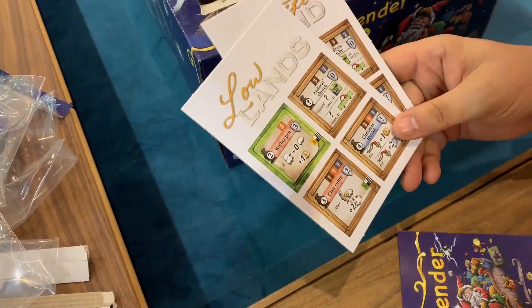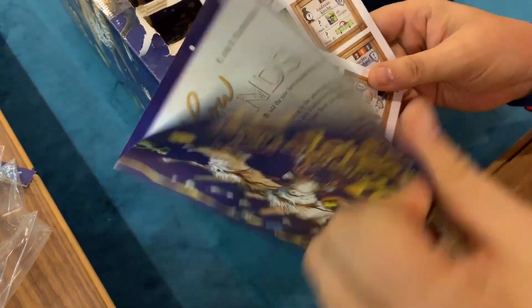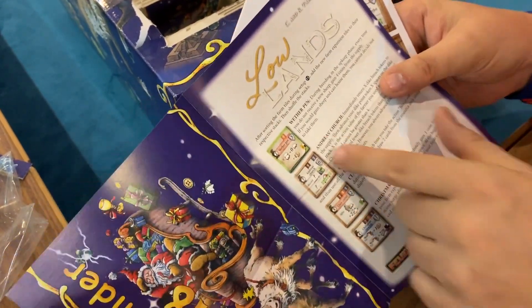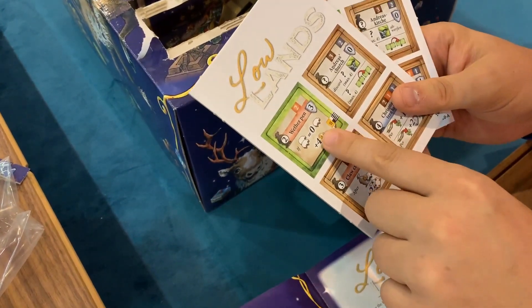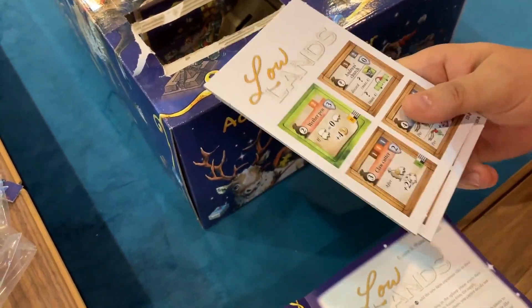It's a double Christmas present — that is pretty cool. Here's the rule about what the different promos do: if you don't get sheep on a turn during breeding, you get four coins from the supply. That's actually pretty powerful, especially if you're doing the no-sheep thing and just working on the dike. Yeah, I like this promo.